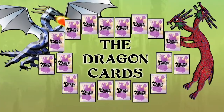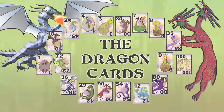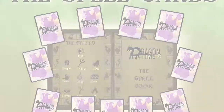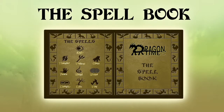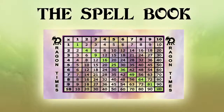The dragon cards are the answers to the multiplication tables 1 to 10. The spell cards are the numbers from 1 to 10, and they are multiplied in pairs to save the dragons of times. The spell book is a valuable gift from the wizard, and it helps the players to choose the right spells and check the opponent's answers.